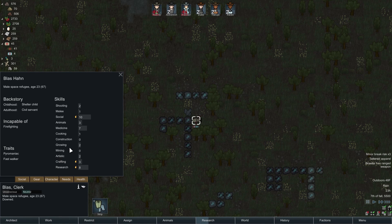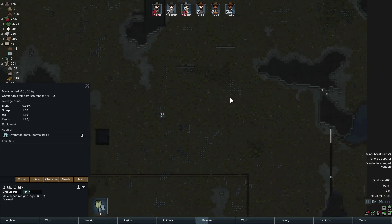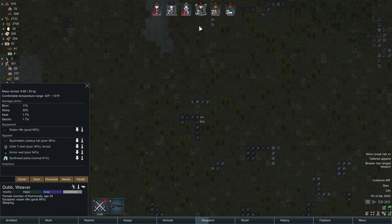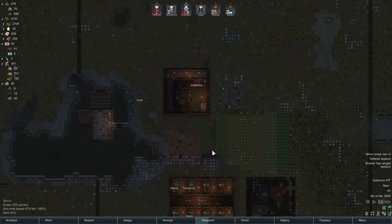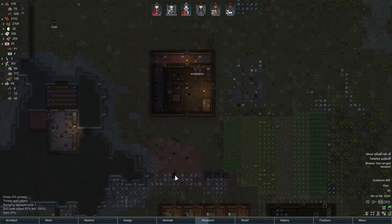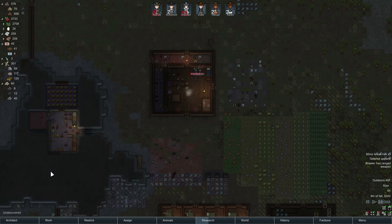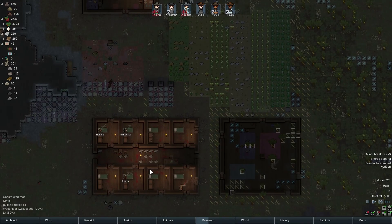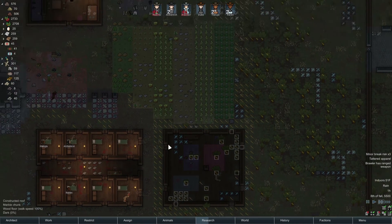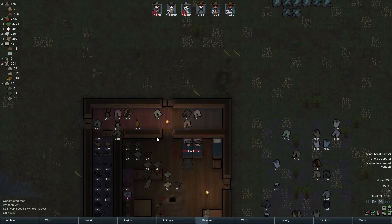What do we got here — is this our replacement? Campfire trait, pyro, fast walker. Research, social — you're not a fighter. I'm gonna take a pass on him too. I don't want to mess with a pyro. Can you imagine? Come out here, strip this guy and take his clothes. It feels so lonely now with this many people. I don't want any corpses in here — don't want a dead corpse in the middle of my base, that's just not good.